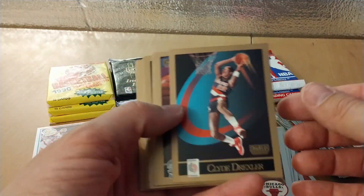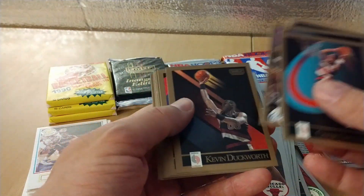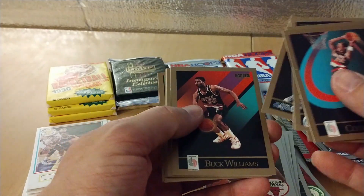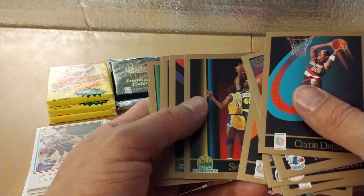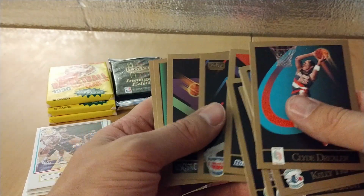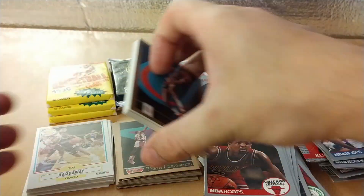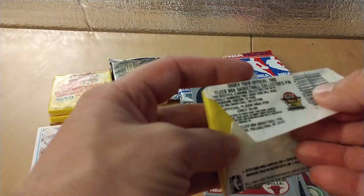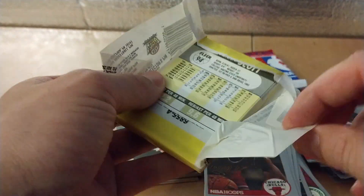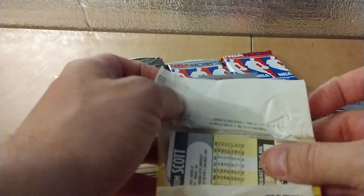Clyde Drexler — always like Clyde Drexler, great ball player. Sean Kemp rookie! I don't know if you guys are familiar with him — he was a human highlight reel, fun to watch. And Bill Wennington — he was on the Bulls helping them win a few championships.